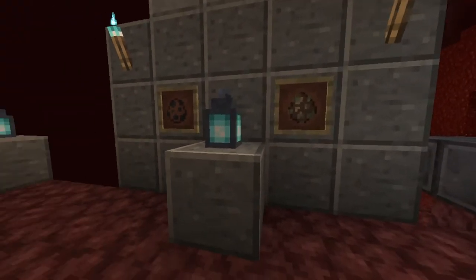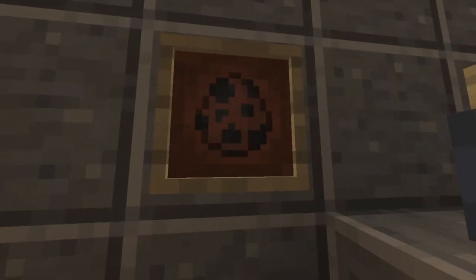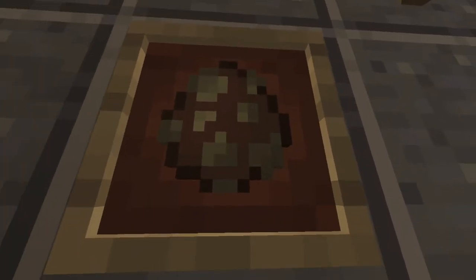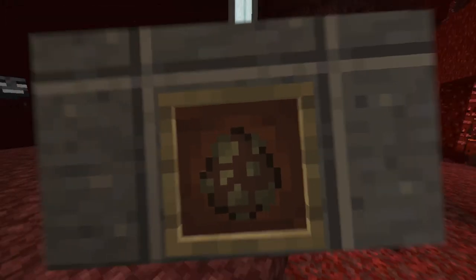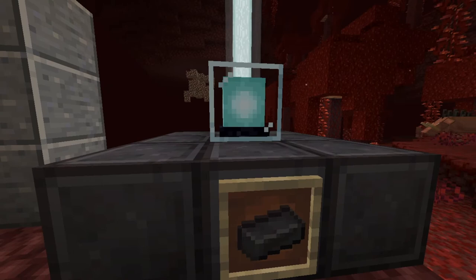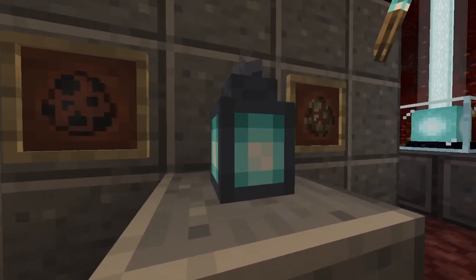Some changes have been made to existing items and blocks. The Hoglin spawn egg has now been changed to match its respective mob, and a new spawn egg has been added to accommodate a new mob added in this snapshot, which I'll explain later. In addition, Netherite ingots and Netherite blocks can now be used to activate beacons. Finally, Soul Fire lanterns are now animated and feature a new texture.